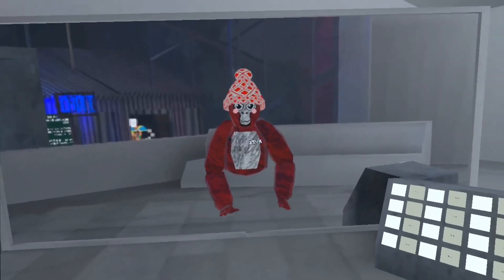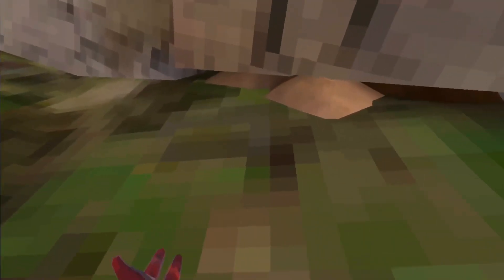Here's everything in the new Gorilla Tag update. All the snow and forest has gone away, and all the ice castles have also disappeared. Now there's also sand coming out from under the secret tunnel, and there's a little lip right here. There's also this weird door on the city secret tunnel.